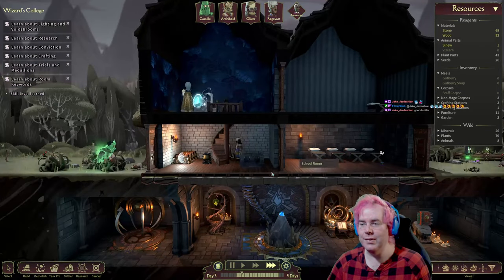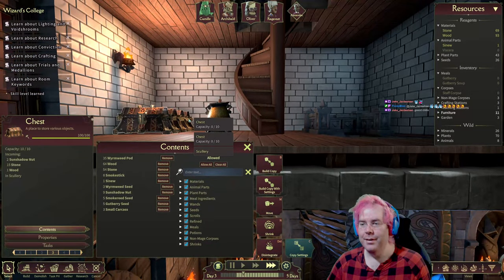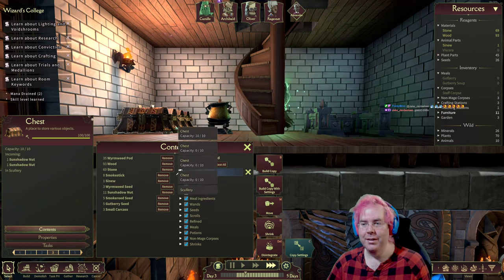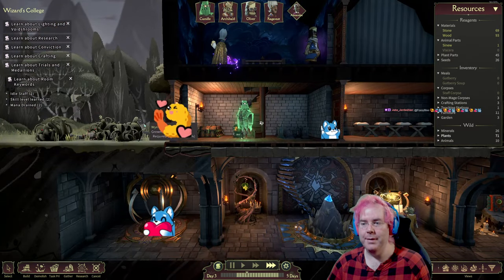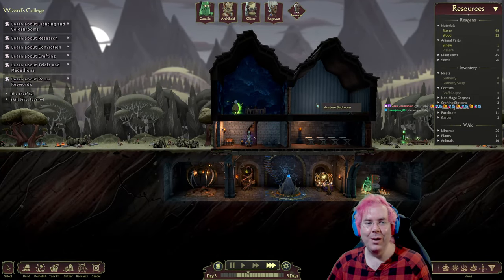We're gathering resources — looks like we're putting them into chests. I can click them and open them. I'm not sure if stacking them back to front like this is necessarily good. We can see what materials are coming in as well. Nothing in that one, nothing in that one — some void cap in there. So it looks like we brought in — hey Ninja Juice, how's it going? I'm doing well.